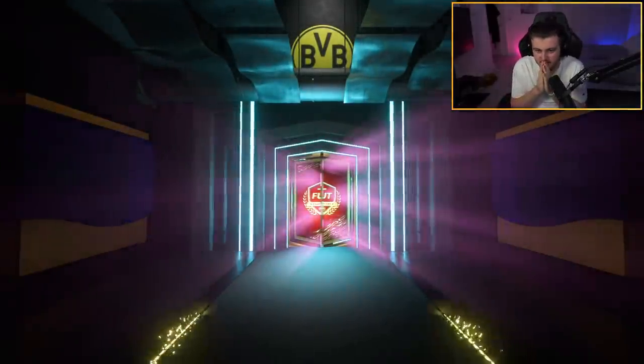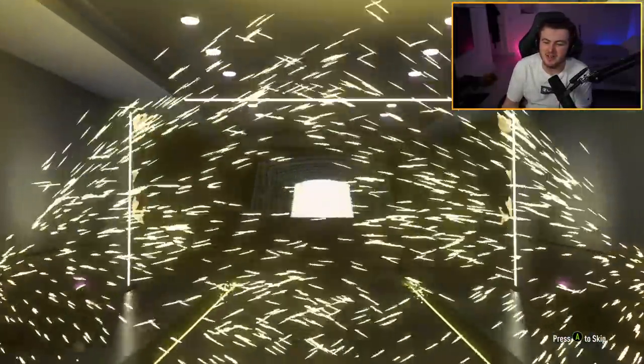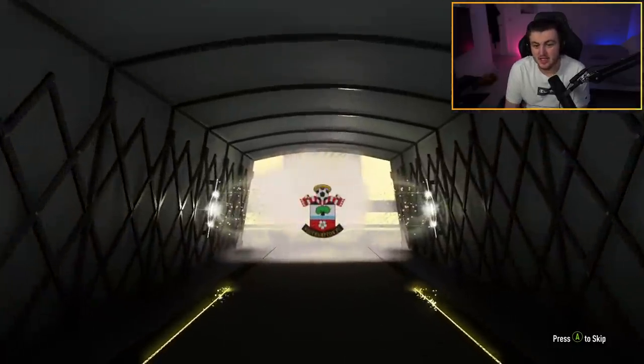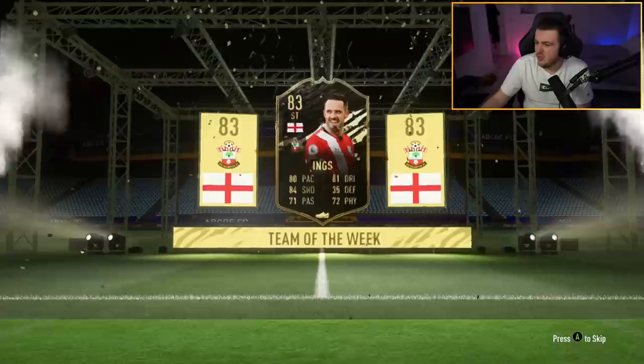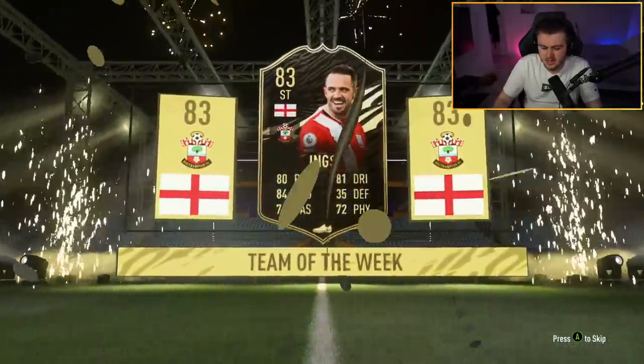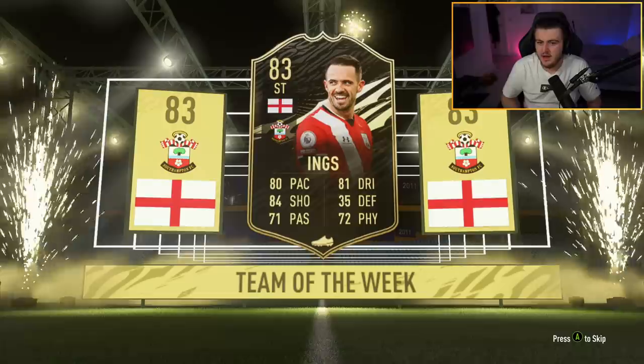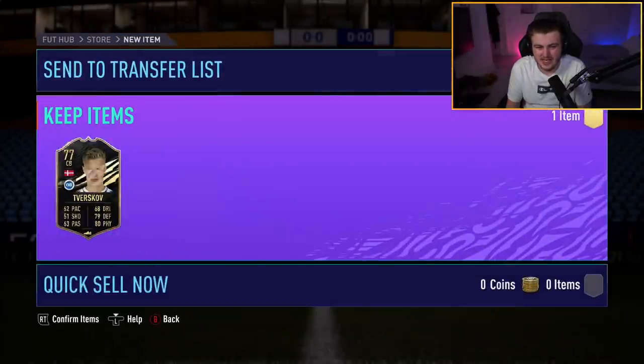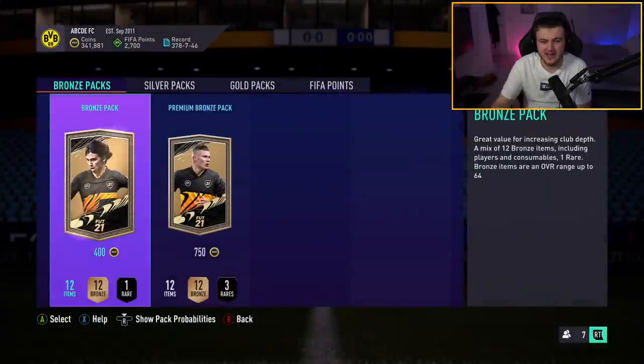Premium Team of the Week pack now - Joe Gomez or Valverde. It's not a walkout - you can't do that to me. It's not even a walkout. It's Danny Ings. Is Danny Ings worth a little bit? 83 Danny Ings is worth about 11k. Brilliant, that's what you want to see. Bamford's not actually in the pack. Unfortunately not a great Team of the Week pack for Eddie to end it off on.